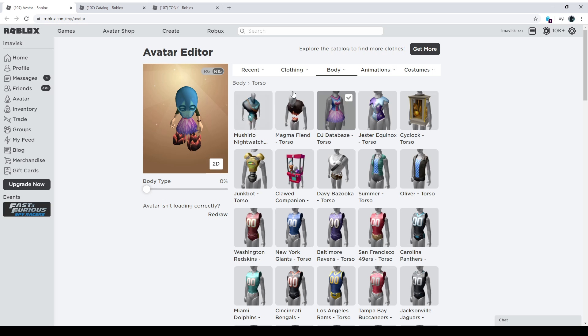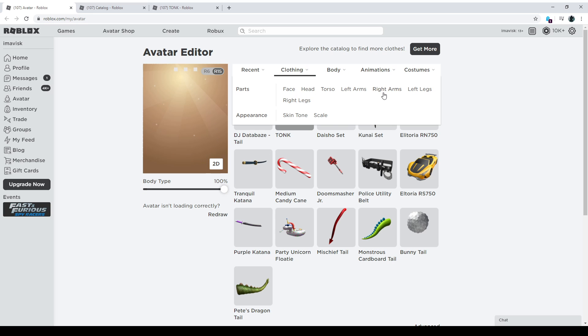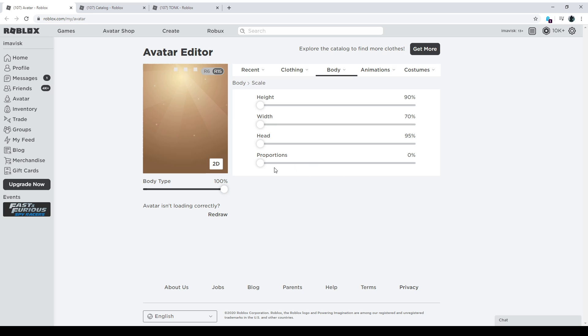This looks really really disturbing, but let's have a look at what happens when we throw in the Tonk. Don't forget we need to do some scaling, so it might not work right away. First of all you can see the legs, we cannot see the arms, and we can see the hat — so we want to get rid of that. We can change the body type to 100% and go back to scaling under the body section, and also change the height, which is quite important. Now the hat is gone and the legs are not really visible anymore, which is really cool.